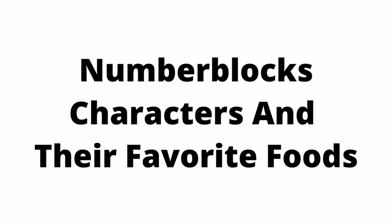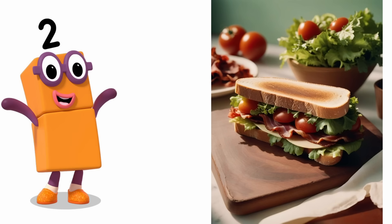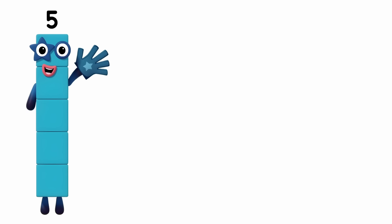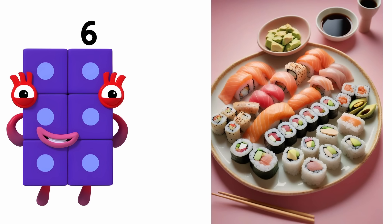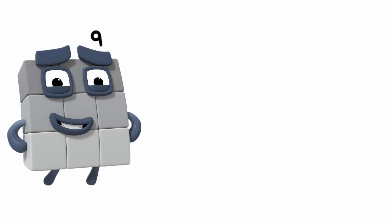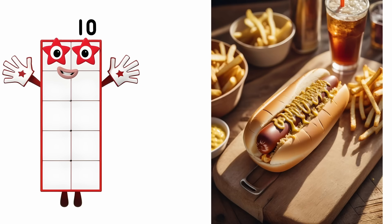Numberblock characters and their favorite foods. One: Pizza. Two: Sandwich. Three: Mac and Cheese. Four: Salads. Five: Tuna. Six: Sushi. Seven: Tacos. Eight: Noodles. Nine: BBQ Ribs. Ten: Hot Dogs.